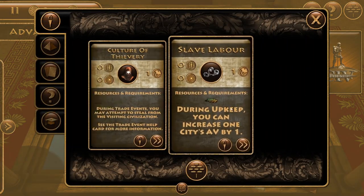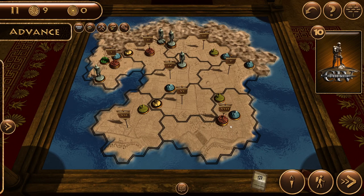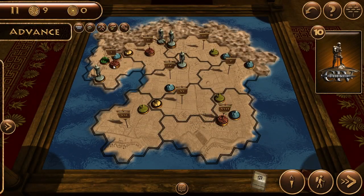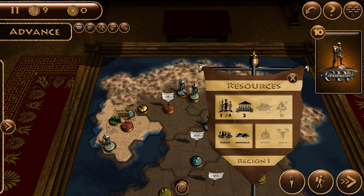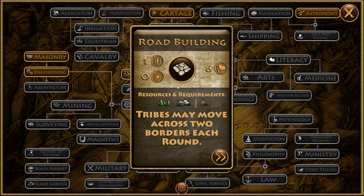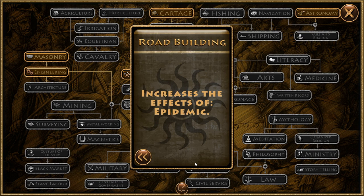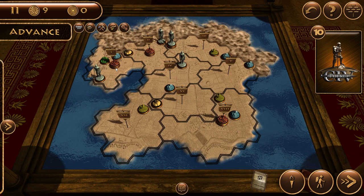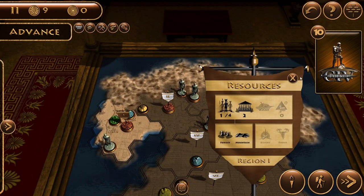Let me check - I can click on a city banner to see information. We have a forest and a mountain here, the AV is two, one tribe out of four we can support, and our total AV is six. For road building I just need one person in an area with a forest and a mountain, which I have. I'm not sure why I can't get road building - that's strange to me.